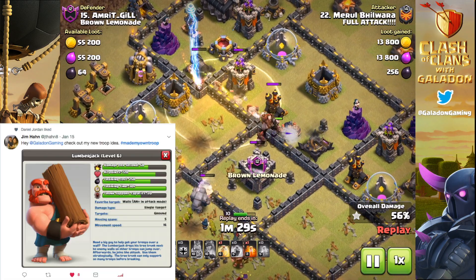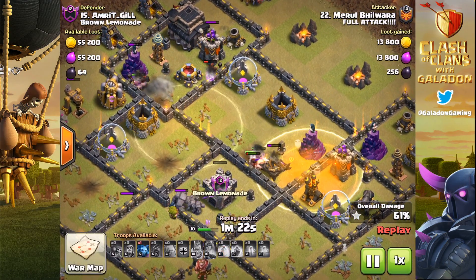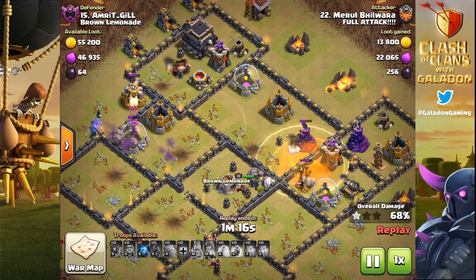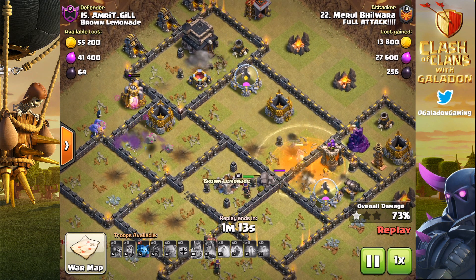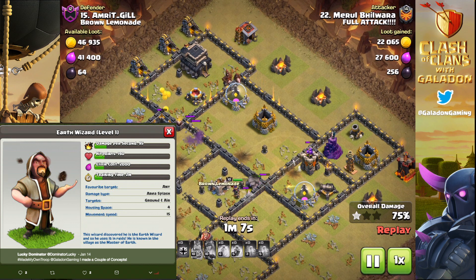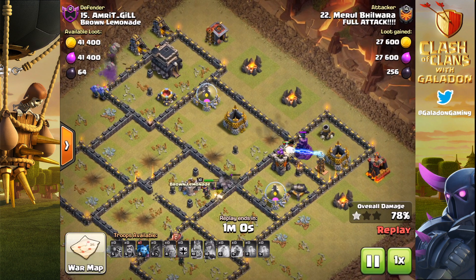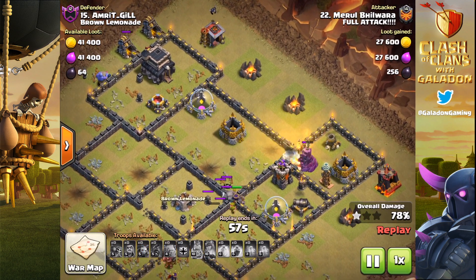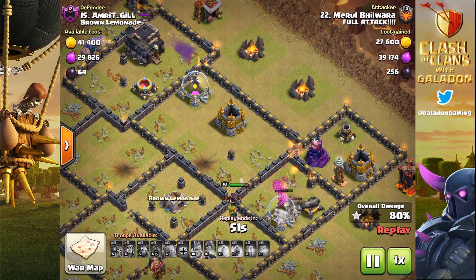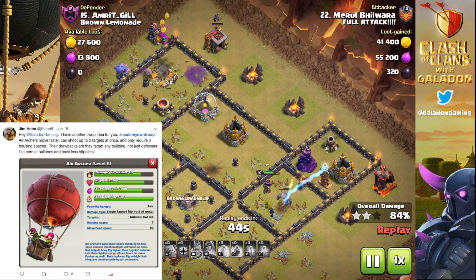Here's another twist — the Lumberjack. He doesn't look like the Lumberjack from Royale; he's more of a wall buster. But we're looking for original functionalities — that may be a little too close to the Battle Ram, Wall Breaker, or even a Bomber. Next up: the Earth Wizard. Is it time for another wizard in the game? Do we need yet another wizard? I'm looking for originality and hoping you guys will stretch the limits of your imagination.